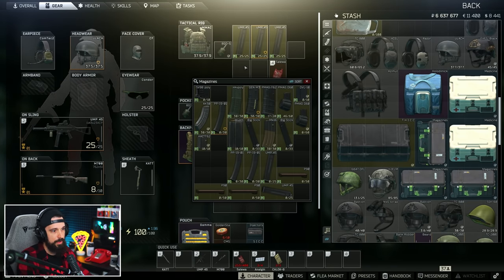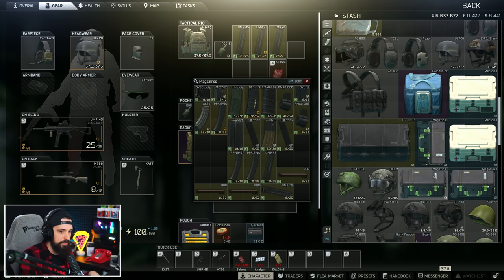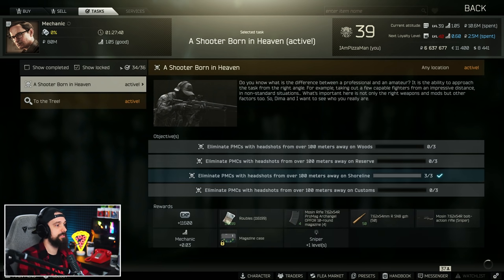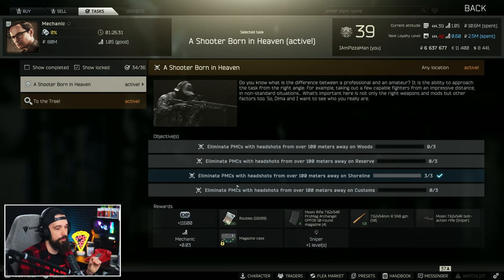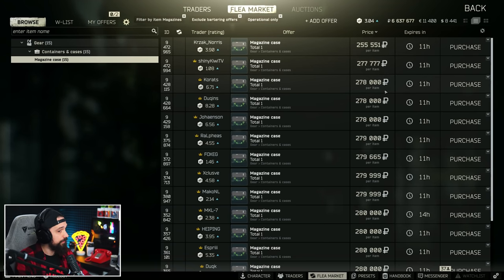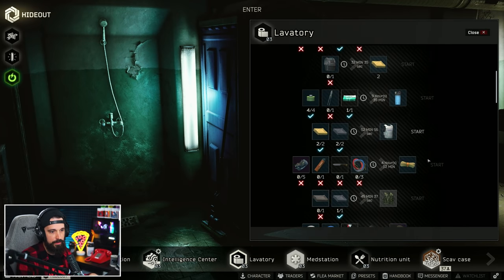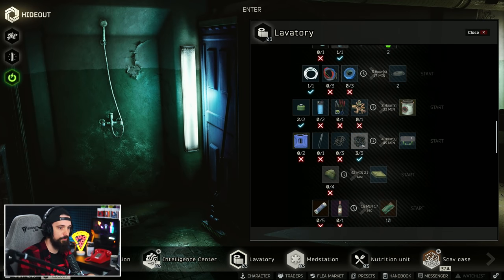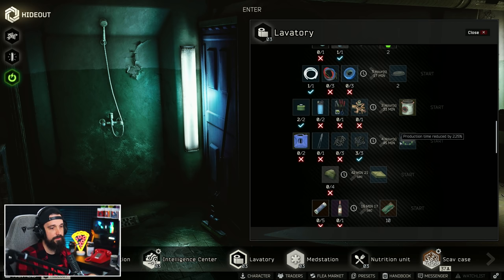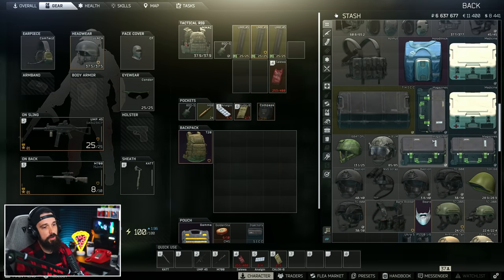The mag case is super nice — obviously just for magazines. We all have way too many magazines floating around our stash and rigs, so these are really helpful. You unlock the ability to purchase these with money by completing the quest Shooter Born in Heaven, which unlocks the purchase at Mechanic Level 3 for about 280,000 rubles. These can also be found in marked rooms, meaning you can purchase them on the flea for about 250K — cheaper, but not by much. You can also craft these at Lavatory Level 2 using two blue fuel cans, metal scissors, bolts, and screws. Use the fuel for your generator and then when they're empty use them for the mag case craft. So you don't really have to worry about Shooter Born in Heaven.